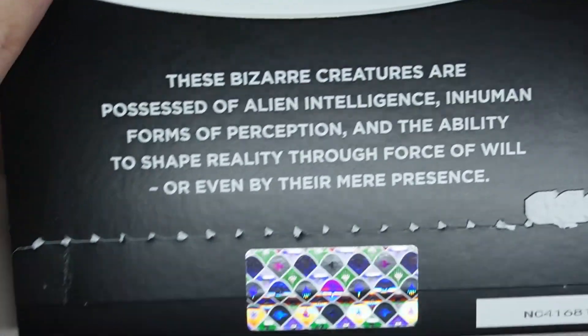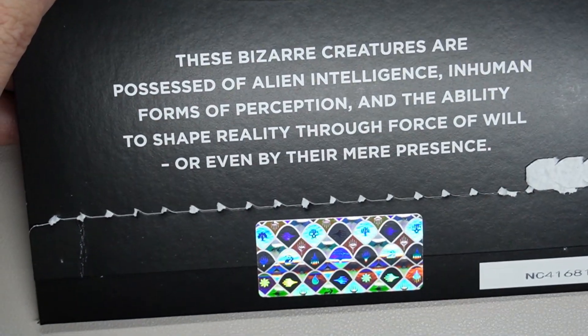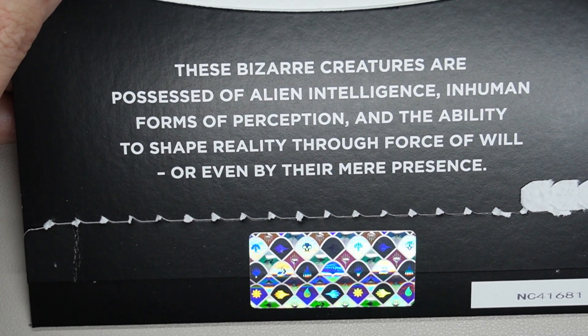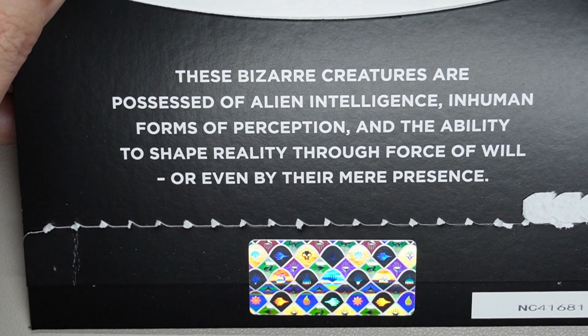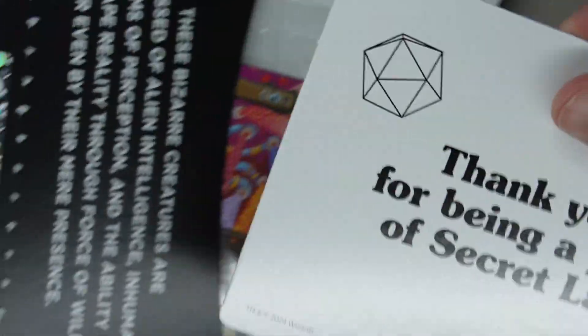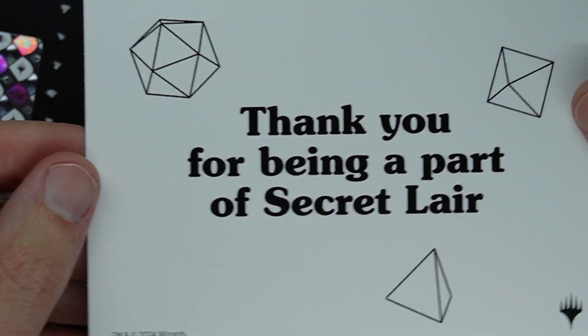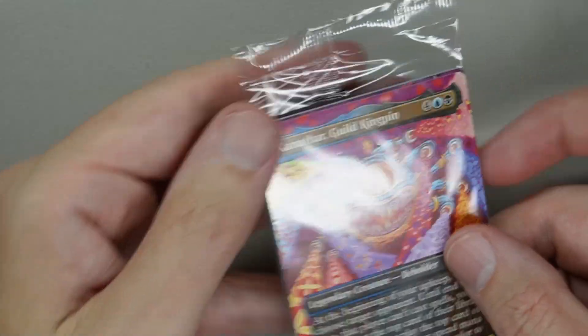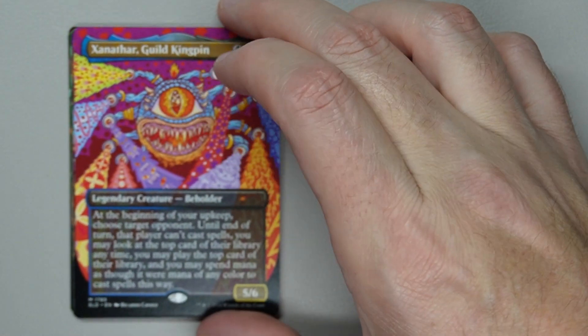Watsy likes to have Pringles, not foils. Let's open her up and check her out. The bizarre creatures are possessed of alien intelligence, inhuman forms of perception, and the ability to shape reality through force of will or even by their mere presence. Nice little quote for if you are a Beholder fan. Thank you for being a part of Secret Layer — and of course the cards themselves. Open her up, we'll throw them one at a time here.